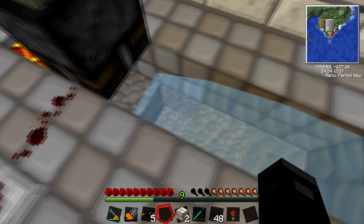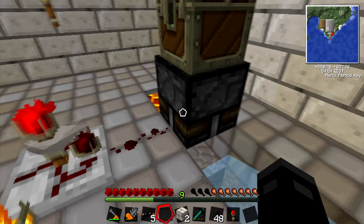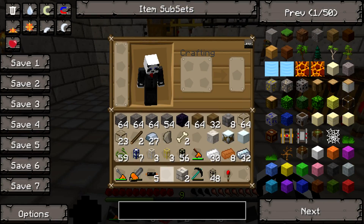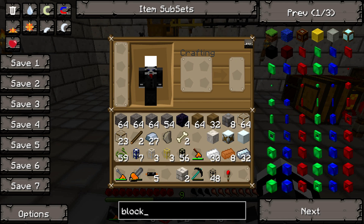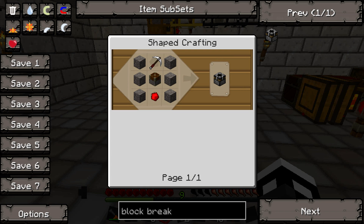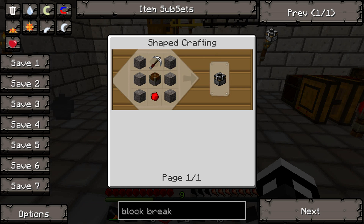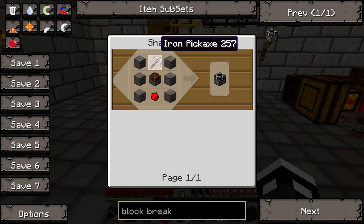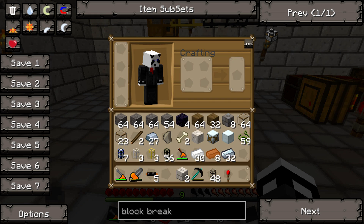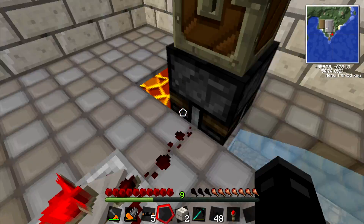This thing right here is a block breaker, and I'll show you in Not Enough Items how to make it. If you look it up, you can see that it consists of six cobblestone - three along the left side, three along the right side - a piston in the middle, a pickaxe on top, and redstone on the bottom. This is exactly what it says: it breaks blocks for you.